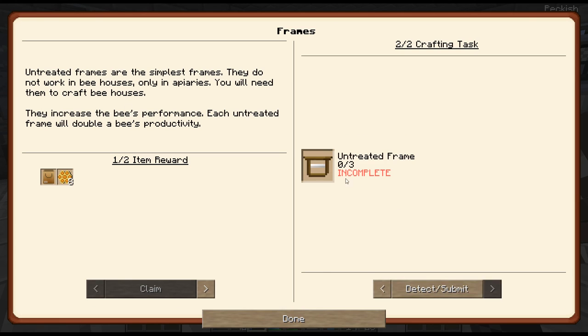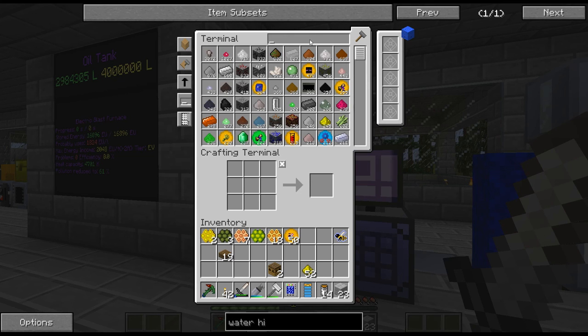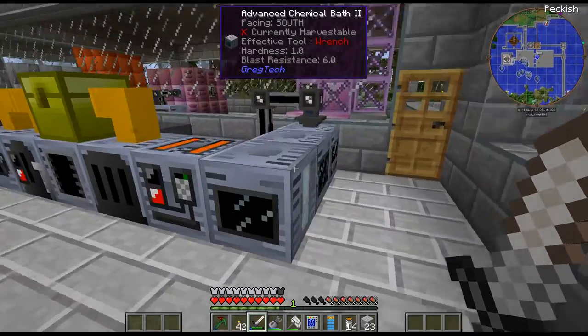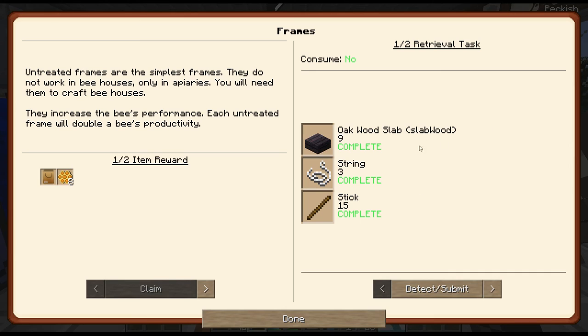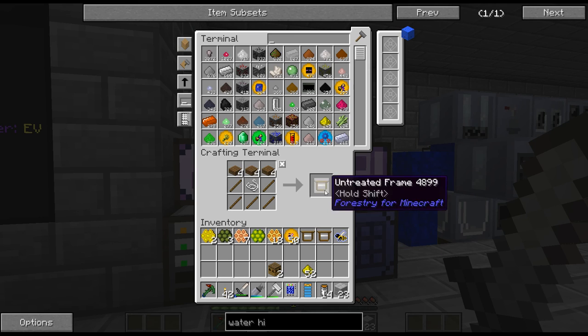Moving on - we need to craft some untreated frames, which is oak wood, string, and sticks. I wonder if spruce planks work - let's try for the quest. I do have some oak if needed. Lathe gets me sticks. It did work - I figured it would with the slab wood, but sometimes it doesn't work. They do not stack, which is a bit of a pain.